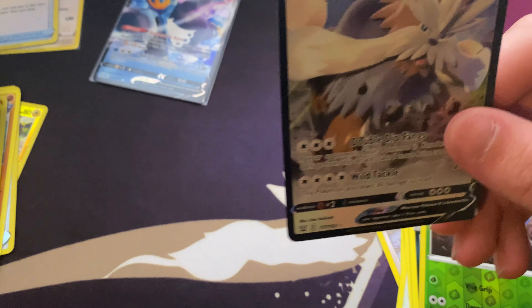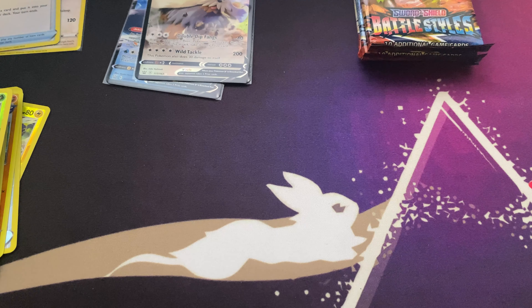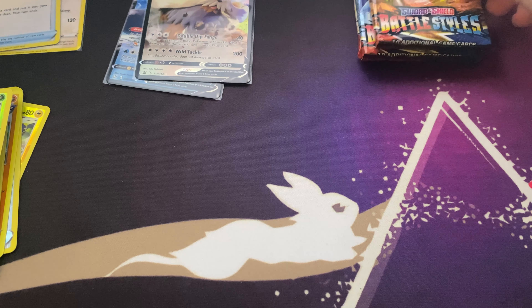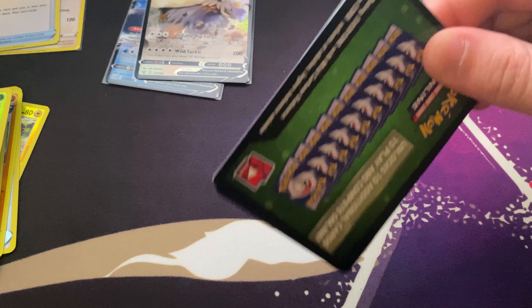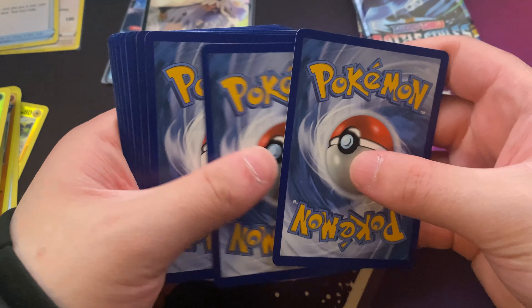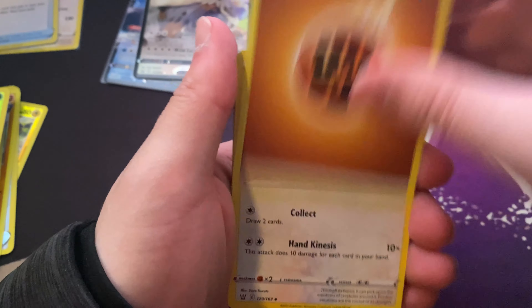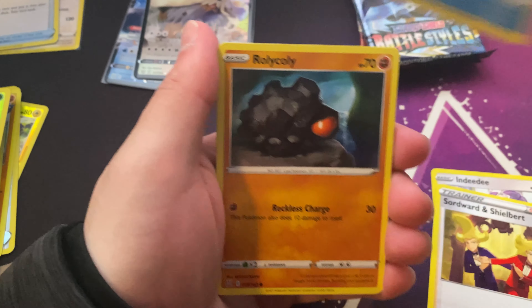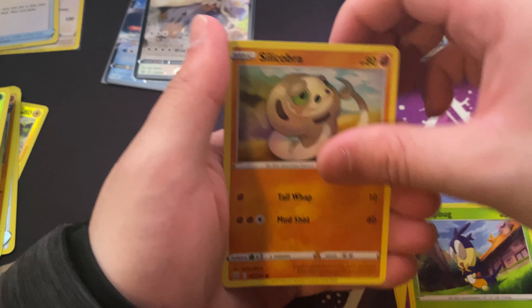Houndoor, Lickitung, Horsea, Mankey, Malwyle, Sizzlipede. Sizzlipede, Flammeow, Slowpoke, Hamper, Murkrow, Durant, Stoutland, Vee.